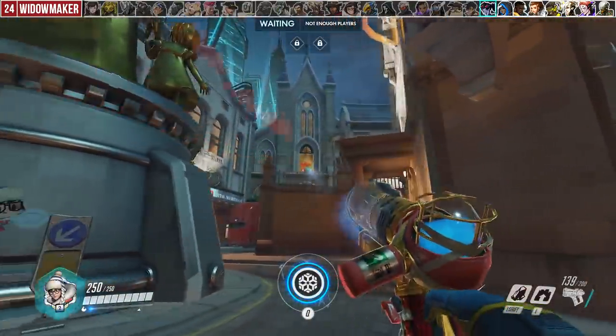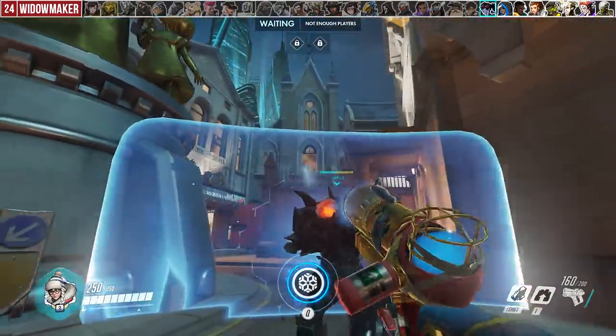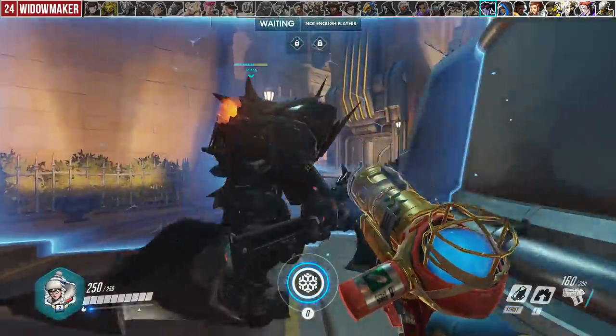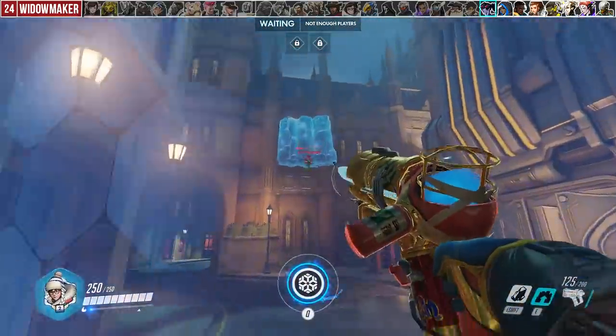Against Widow, in general you want to avoid 1v1s unless you're behind a shield. Depending on the map, one thing you can do is wall off her potential grapple spot, stopping her from getting into an ideal position.